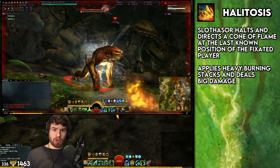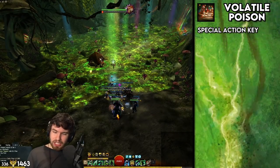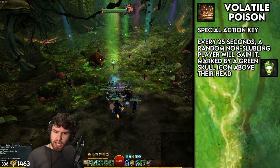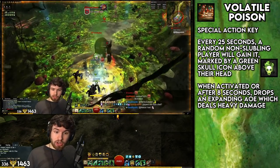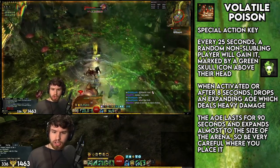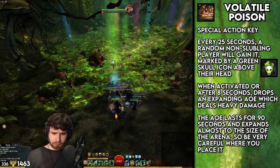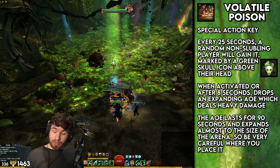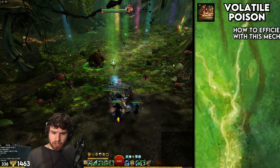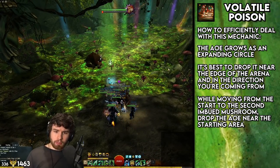The boss has a flamethrower attack — don't get hit by that, it does a lot of damage. Then we have the special action key, probably the key ability of this encounter. A random player will get an action key; when you press it, it will spawn an AoE that grows and stays for a very long time. It is absolutely imperative that you move this to the edge of the arena — if you do not do this, it will be a disaster and you're probably going to wipe. At worst, move it to the edge; or if possible, to the area of the most recent mushroom.